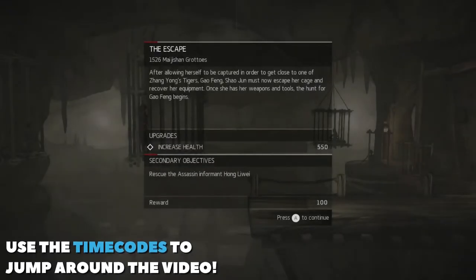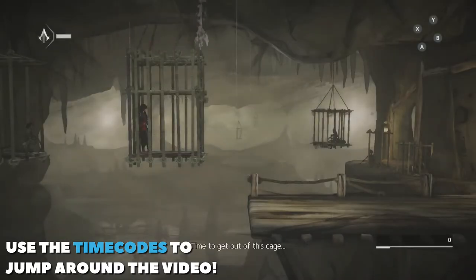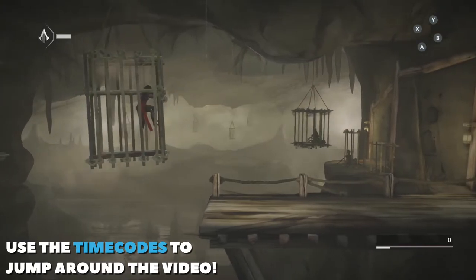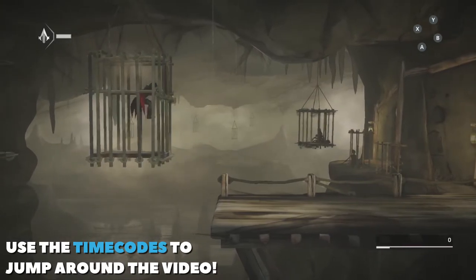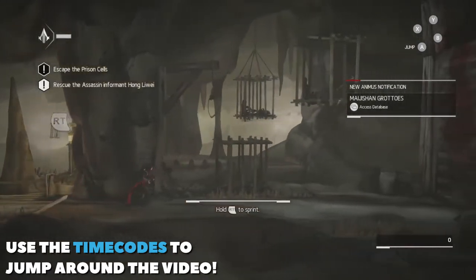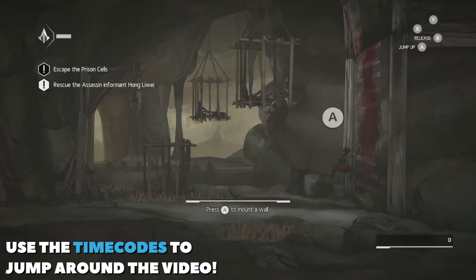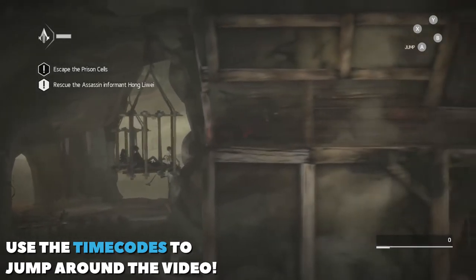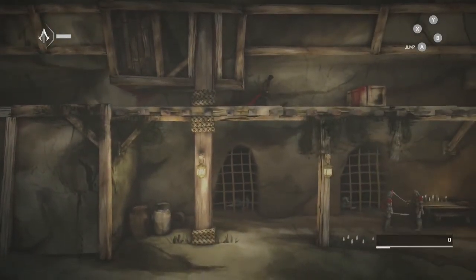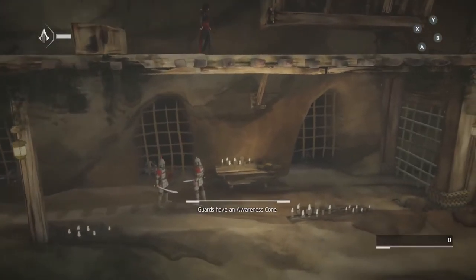All right, now let's start up this memory. If you want, use the time codes available to jump around the video to the relevant sections so you can get to where you need to go. You don't need to follow this video strictly, but if you do follow along, you will have no problem getting everything required in this memory. To get started, you're going to go through a lot of basic tutorials — running, jumping, sliding, all of that good stuff. Just go along the path the level lays out for you.